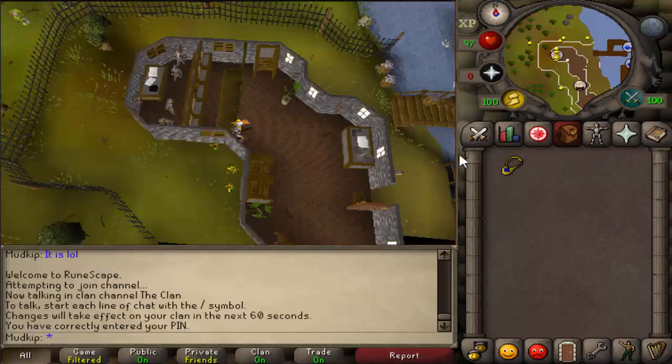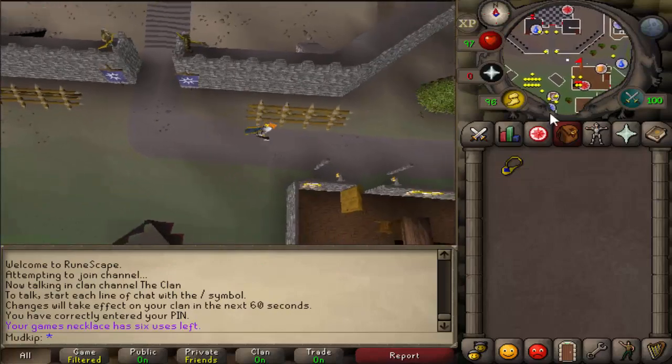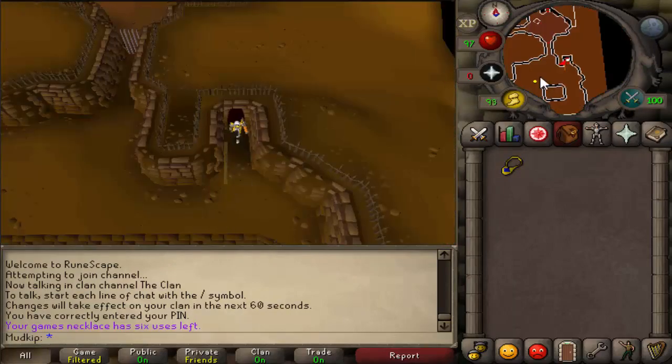It's very simple to get there. What you want to do is grab your games necklace, right click, teleport to Burthorpe, you're going to run south into the bar, there's going to be a little trap door, climb down that, and you are there.